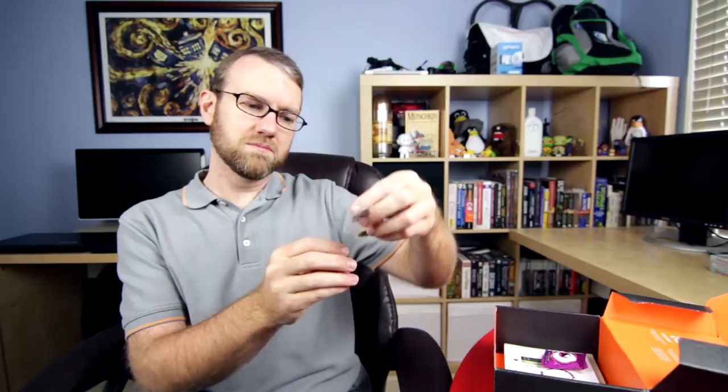What else do we have in here? We've got some pins. I can stick those on some backpacks. It looks like they are 8-bit. One is a zombie hand, one of them is a health pack, and one of them is a bow and arrow.